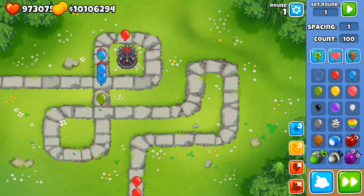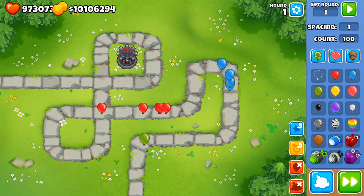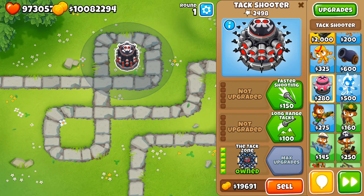It's easily dealing with 100 pink balloons, except it cannot see camo ones. That's a very good tower to use. Now the Tac Zone — first of all, check out this huge range.